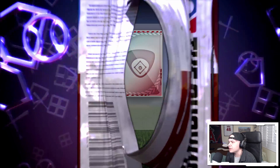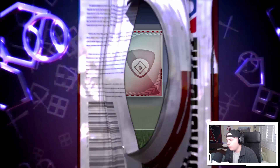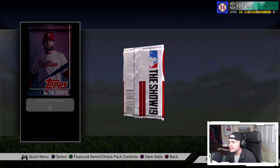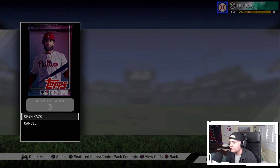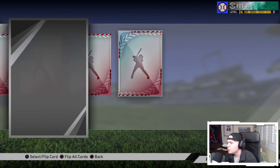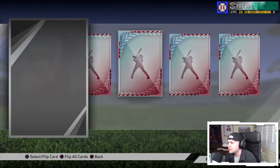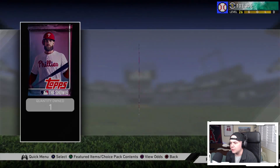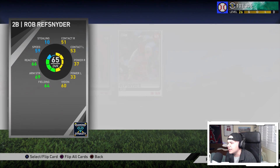Another bronze, Danny Valencia. Five packs to go — come on, Kyle Hendrix, that's not it. Dilson Herrera, three packs to go. Bronze, two packs left — come on, give me a diamond! We got a gold — Adam Ottavino, another Yankees reliever. And last but not least, a bronze, Rob Refsnyder. That's a ton of Yankees relievers.